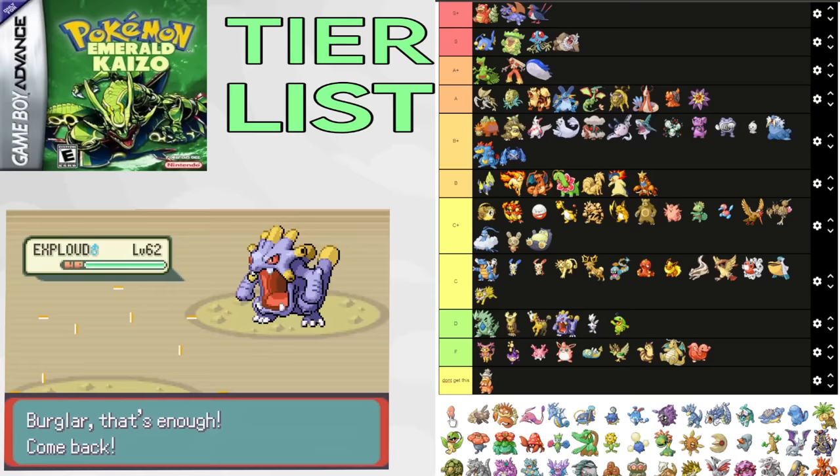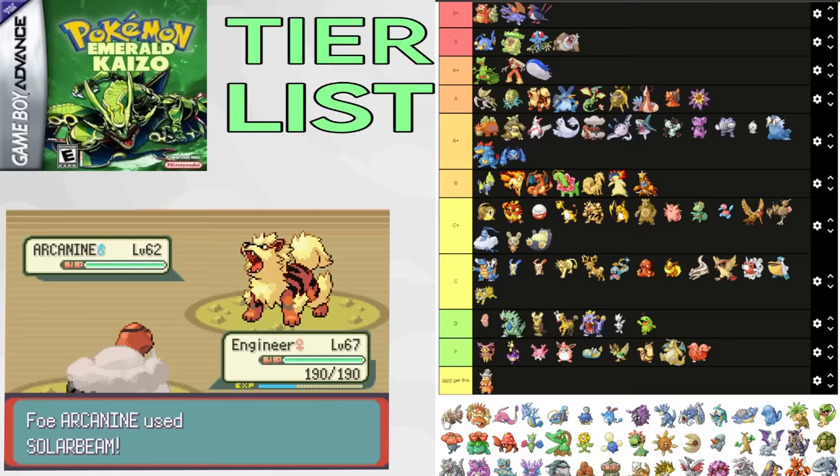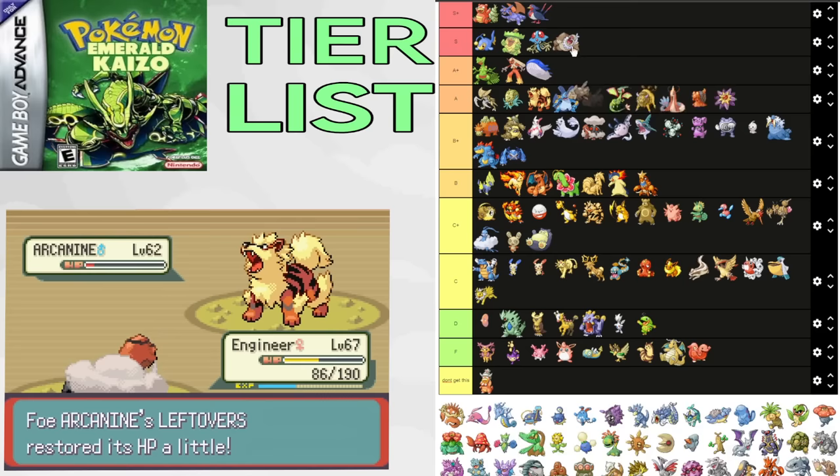Relicanth is a beast. It's so good for Archie and a very good Elite 4 option. Swift Swim Relicanth is one of the only safe options against Glalie, and it could kill multiple Pokemon on Glacia. It pairs well with Salamence and Intimidators for Sydney and Phoebe. It's also pretty good for Drake's Latios. Putting it in A+.